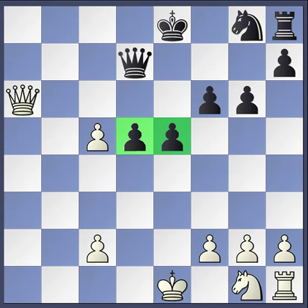The two pawns in the center of the board are connected. If you have connected pawns, they get stronger and stronger as they move down the board. You're going to see in this game how those two pawns become really, really strong.